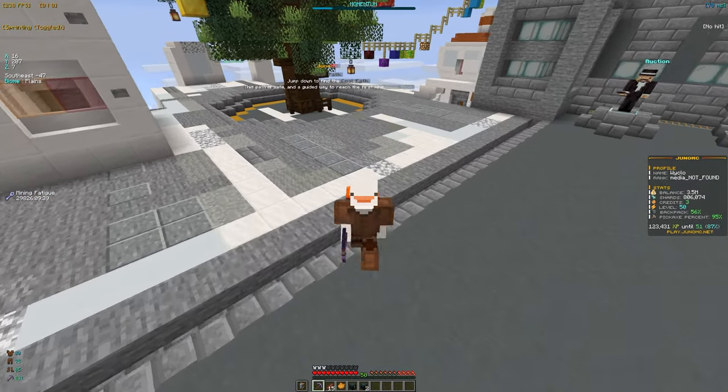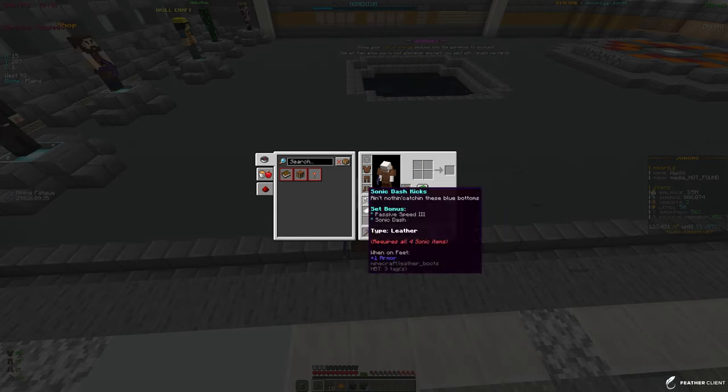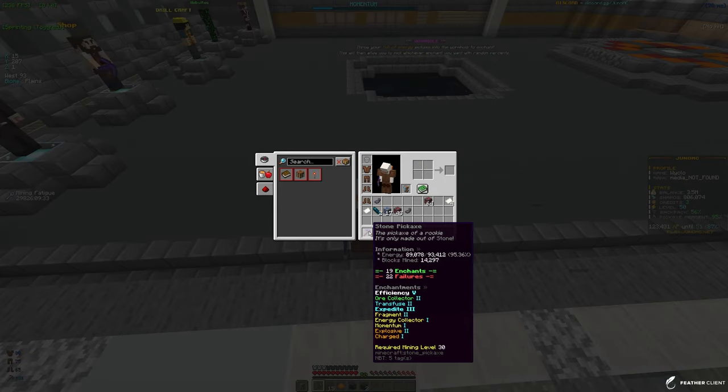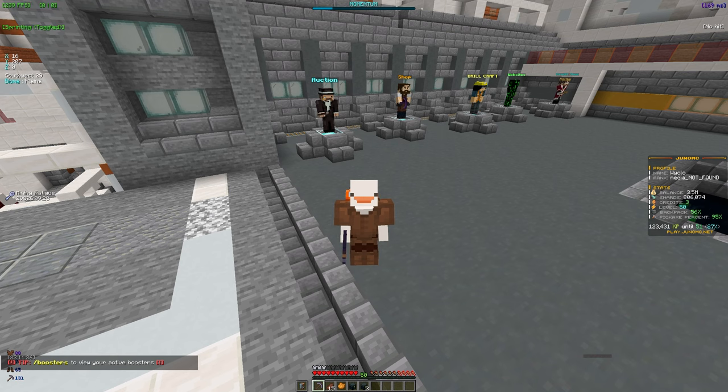Welcome to a video here on JuneMC. In this video I'm gonna be unlocking the best pickaxe on the server. Right now I have a stone pickaxe and I just hit level 50 so I can get a golden pickaxe, and I'm gonna be maxing it out and putting a special skill on it that will give me insane boosts. Let's get straight into it.